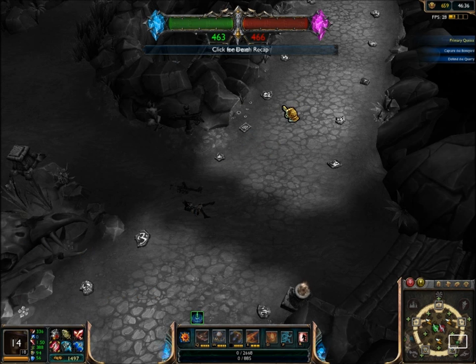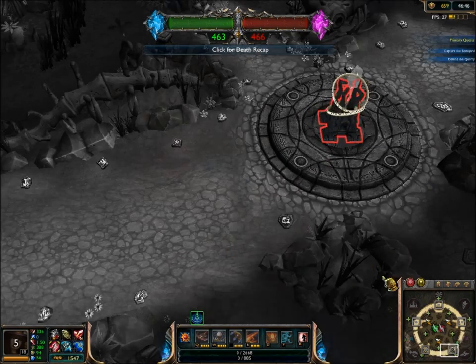When you auto attack, it has a cooldown. And when you're kiting, you want to use that cooldown. In that time frame, you want to move to the extent that you can.